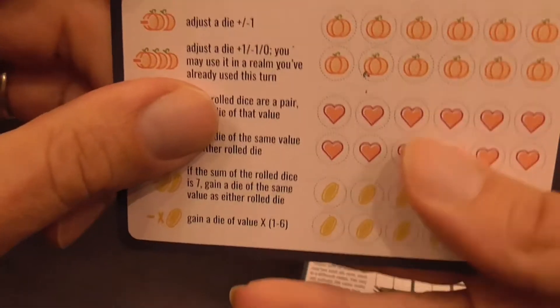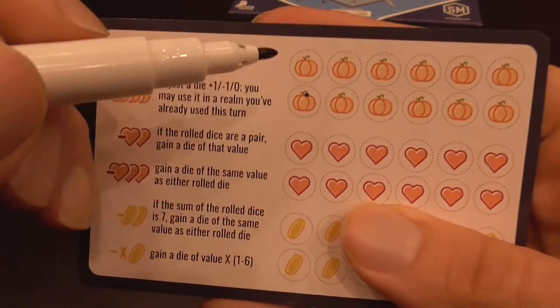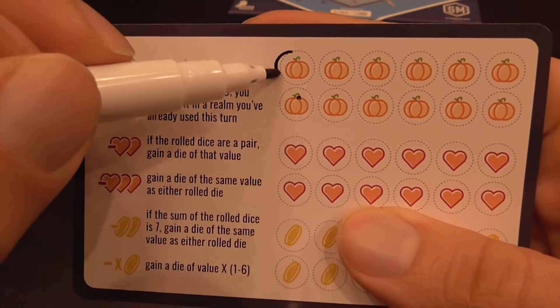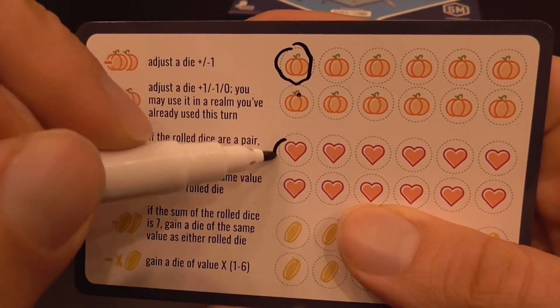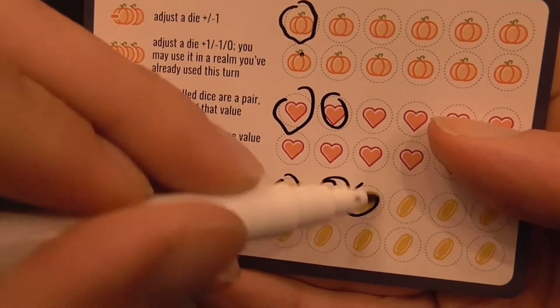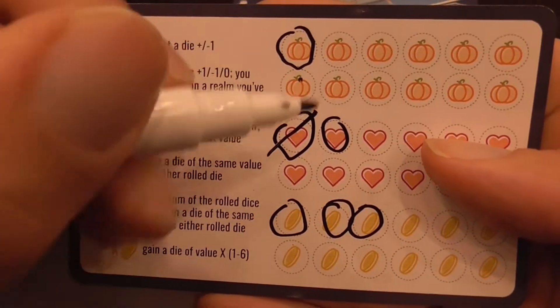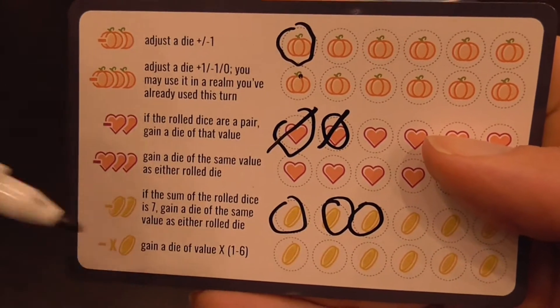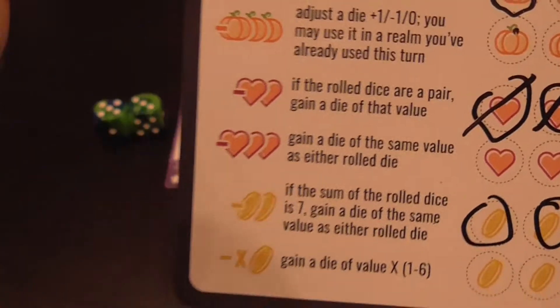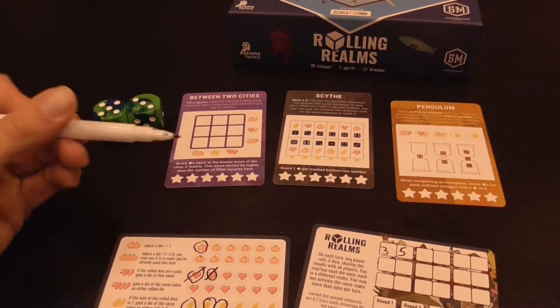We also have a card that keeps track of the resources we are going to acquire during the game. When you acquire a resource — say a pumpkin, or a heart, or three coins — you simply circle it. Then you can use those resources by crossing them out to generate specific effects that are indicated on the card.